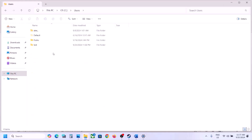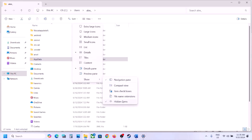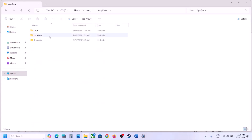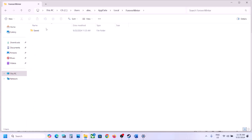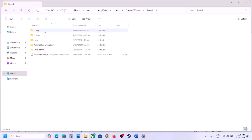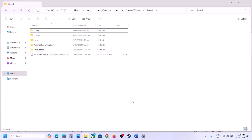Open the Users folder, open your username folder, then open AppData. If you don't see AppData, click on View, select Show, and enable hidden items. Open the AppData folder, open the Local folder, and you will see the ForeverWinter folder. Open it, open the Saved folder, and you will see the Config folder. Note that deleting this will lose all saved settings. Right-click and click Delete, then launch the game and check.